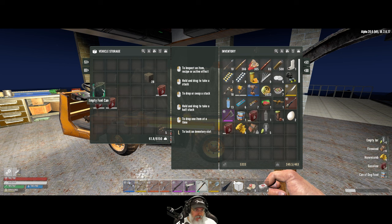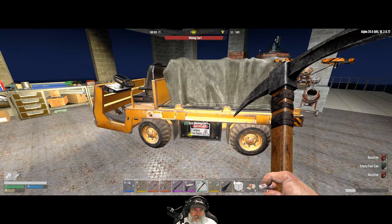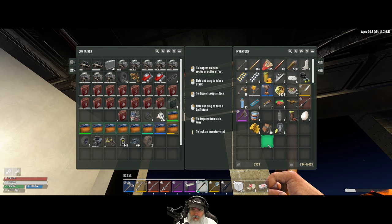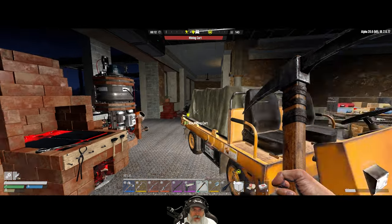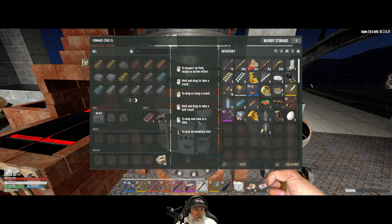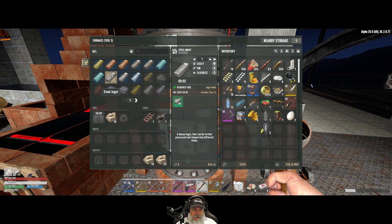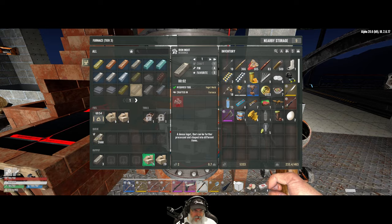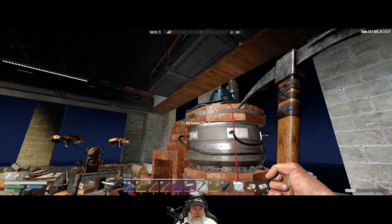I'm going to keep all of the full tanks of fuel in here. Let's refuel this with the ones we currently have in our inventory. Everything else will go — the wood will go into the kitchen. We are going to start smelting iron like there is no tomorrow — over 5,000 units of iron, so that's going to take over 66 minutes. Let's see what else we have while that's happening.